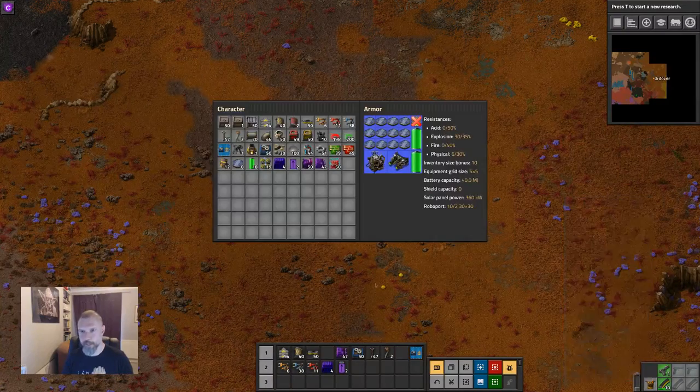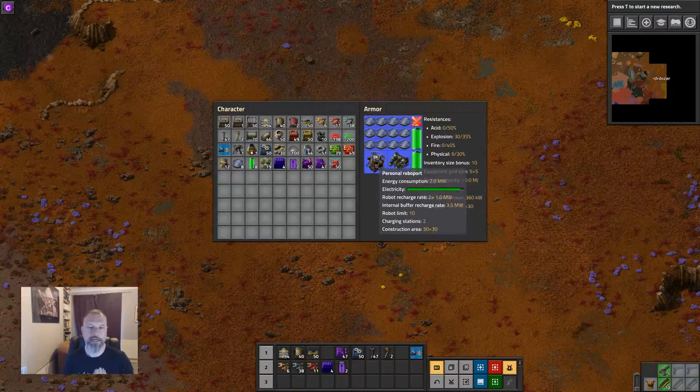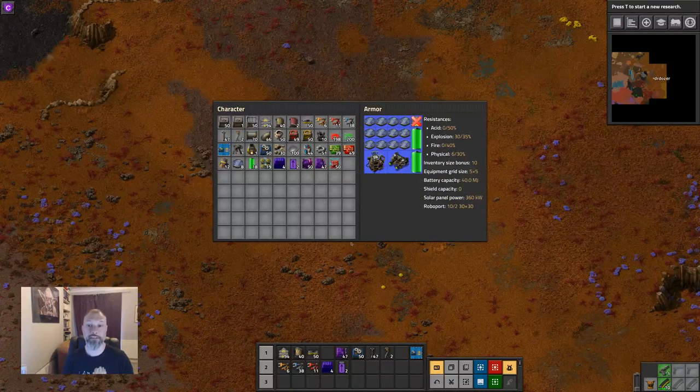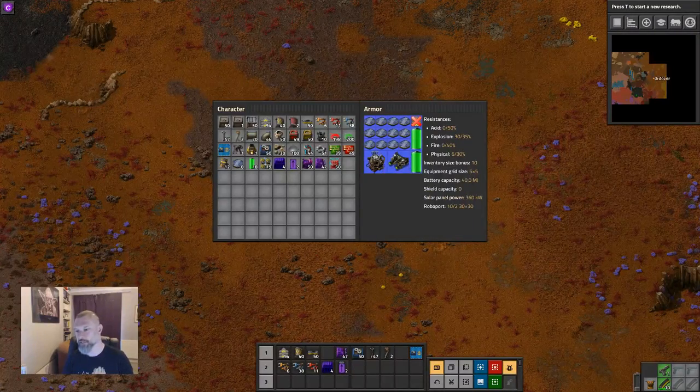If I add more personal robo ports, the number of robots that I can fly and the construction range increases. But that consumes more power. So with this little suit, this is about the best you can do.